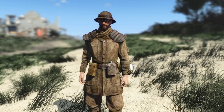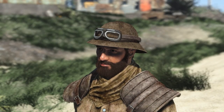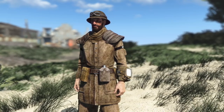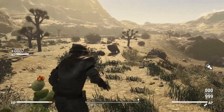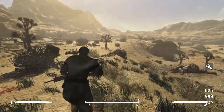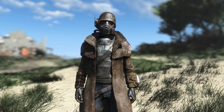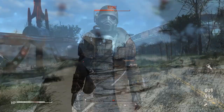We also get the NCR Trooper Outfit — the classic outfit worn by the military — as well as two variations of the NCR Trooper Helmet, one with goggles up and one with goggles down. On top of that, we have the NCR Military Police Outfit, worn by the military police patrolling the Strip. This would be great to put on guards in an NCR settlement, and it also comes with two helmet variations: goggles up and goggles down.